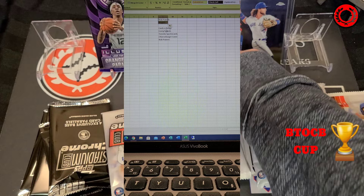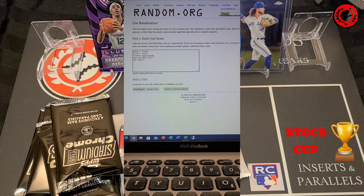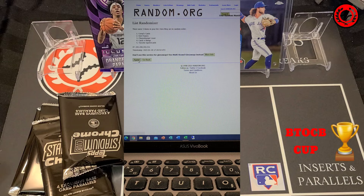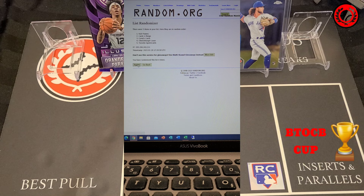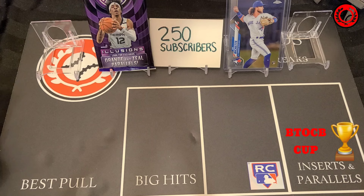Let's go back and run the second giveaway — this one has five participants. Same idea, we're going to do this 20 times. After 20 rolls, the winner is Toronto Sports Cards. Congratulations! Feel free to reach out and we will coordinate a free dice roll for you in one of our upcoming breaks. Thanks, guys, and let's return you back to the show.